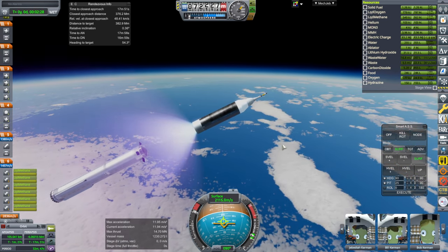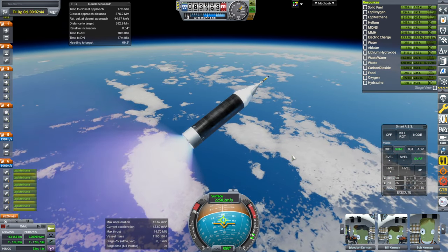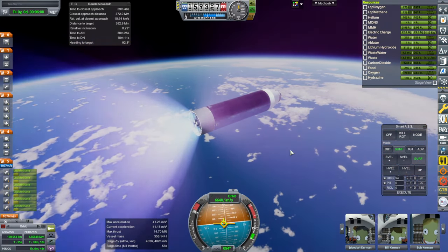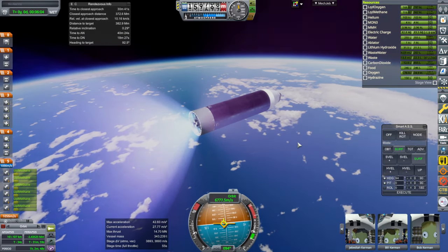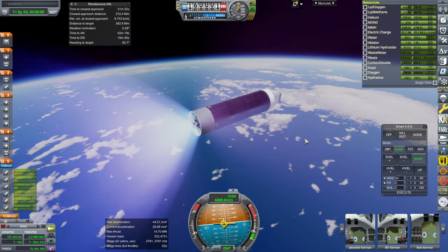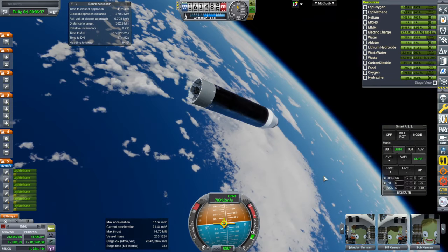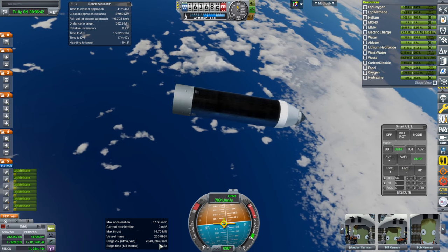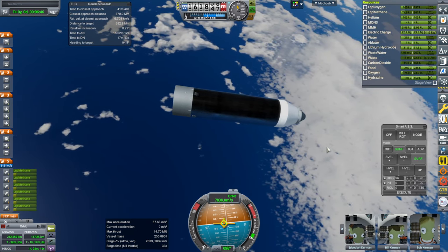Hot staging. Throttle up, and launch escape system jettison. We'll have to throttle down — the g-forces are getting high, but it doesn't look like we have enough right now. Shutdown. A bit lopsided, but we are in orbit, and we have 2,840 m/s when we really want 3,140 m/s — so 300 short.